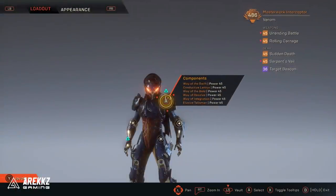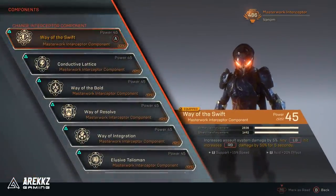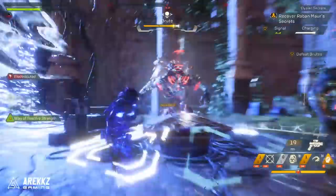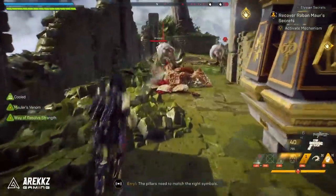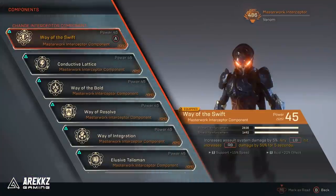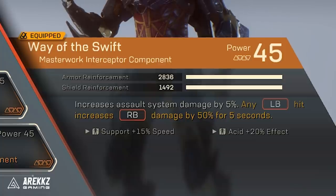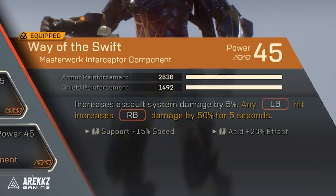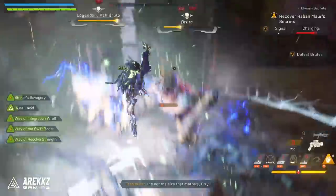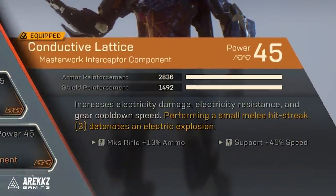Moving on to components — part of the reason you are so tanky with this build is because you have a full suite of Masterwork components, which come with additional armor and shield. The first component is Way of the Swift, which increases your Assault System damage — the Venom Bomb — by 5%, and any left bumper hits increase your right bumper damage by 50% for five seconds. So you land a Venom Bomb and then your Tempest Strike is more powerful. You also have Conductive Lattice, which increases electricity damage resistance and gear cooldown speed.